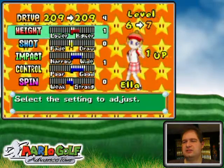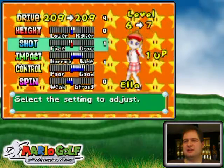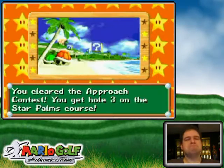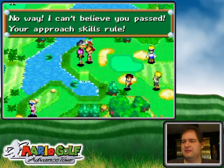I'll even out my shot so it's less of a fade and make it straight. Fade is left to right, draw is right to left for a right-hander — it's opposite for a left-hander. And there we go — another star course is unlocked for something that I won't be showing until way later on, after I unlock all those things.